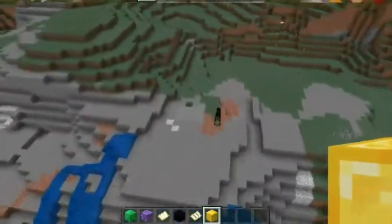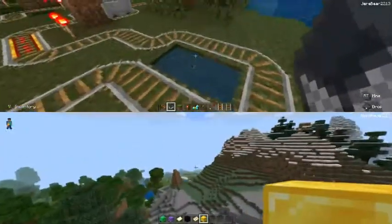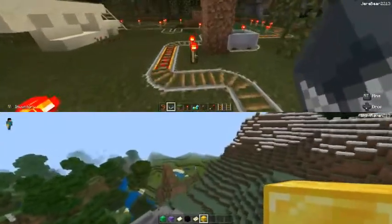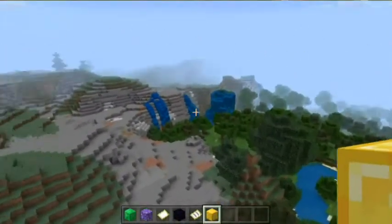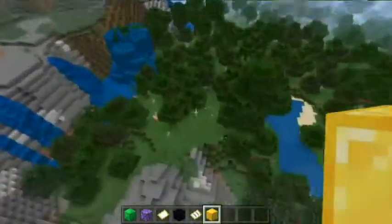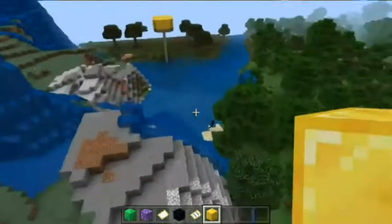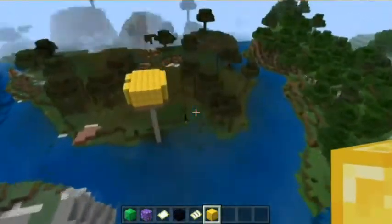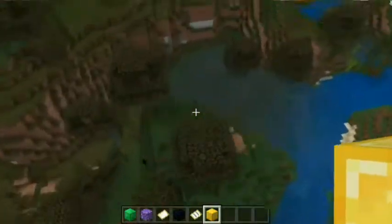The endermen hate this place, as you can tell. All I had to do was follow the water. I just spawned over here, went up, saw the water, and was like, yep, he's this way. There's a pig. Freaking pigs. There's a llama over there. Freaking enderman freaking out because of all the water.